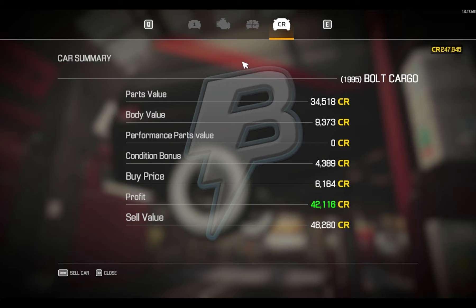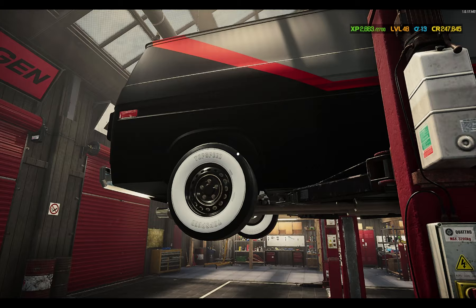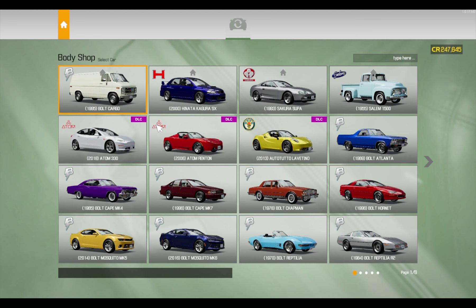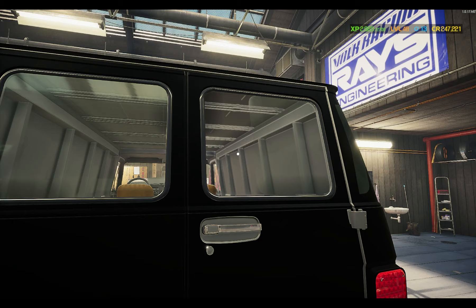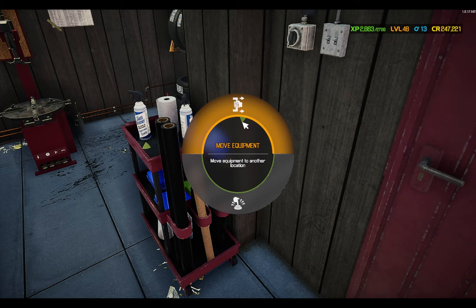The body is missing something. I forgot to put the glass in the back doors — I can do that. If I had it... I must not have bought it. I think I did buy it actually, and I think I ended up selling it by mistake. Oh well. You know what, just because it's a van and I want to do it — we're going to put window tint on it.